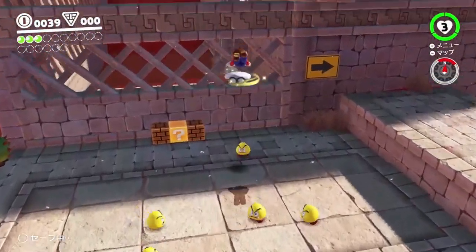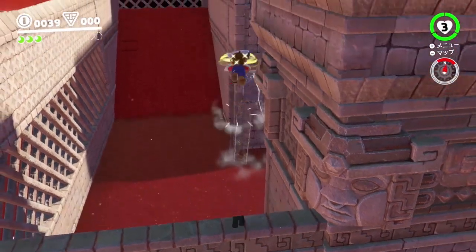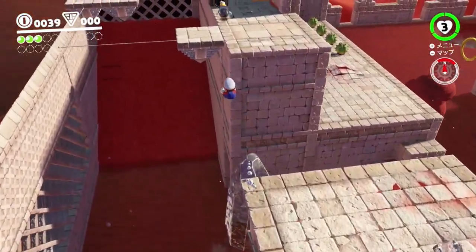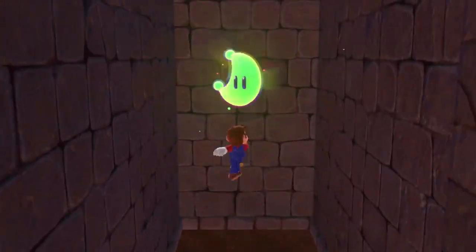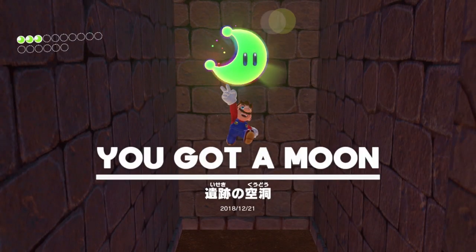Then what we're going to do is set up for dram strats. This is why this is an advanced route, because we rely on dram to pull this route off. So you want to set that up, do it as normal, and then just get the moon.